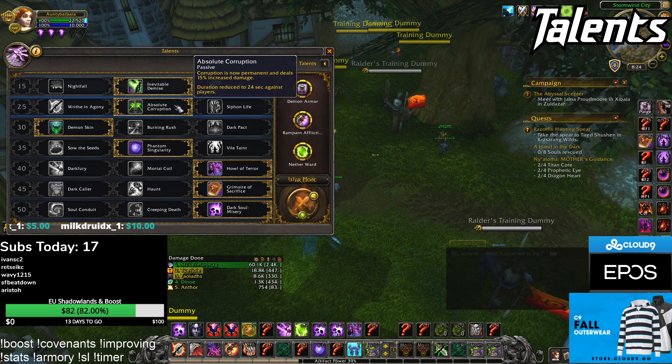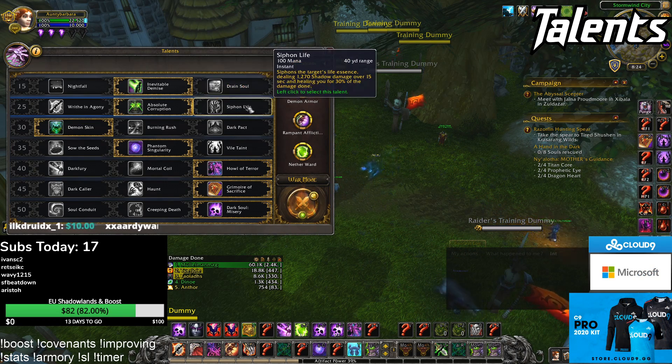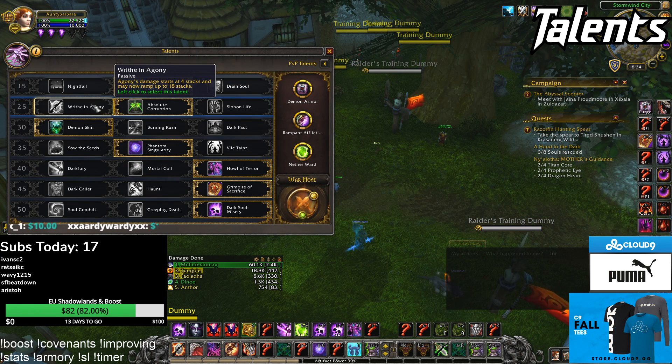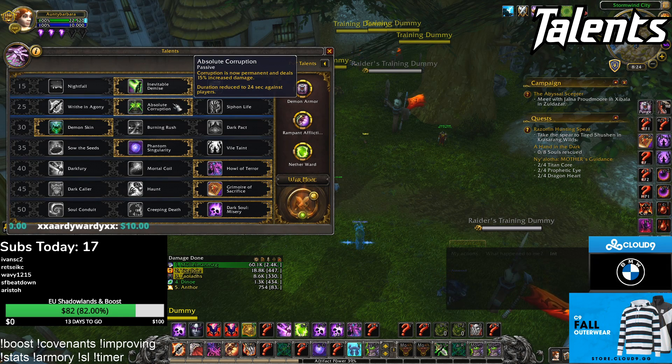Second row, Absolute Corruption saves your globals because corruption lasts longer — that's the main reason you take it, and corruption is really good damage-wise. Siphon Life has global usage issues. Writhe and Agony gives less corruption uptime and is more global intensive. The big problem with Affliction right now is managing globals, so running these two helps with that.